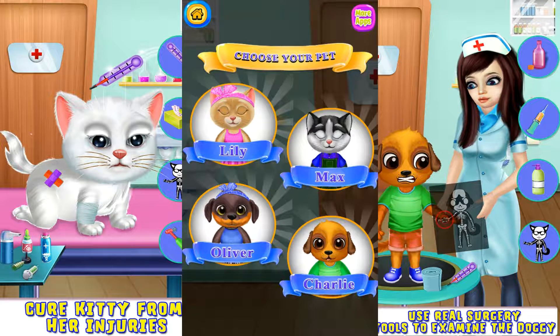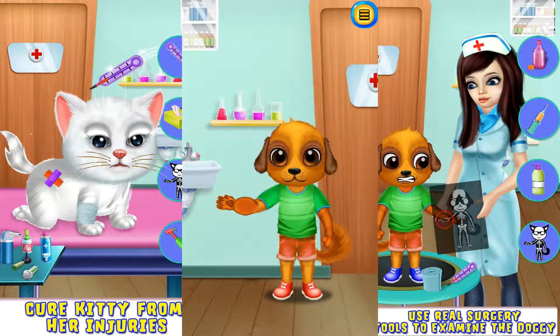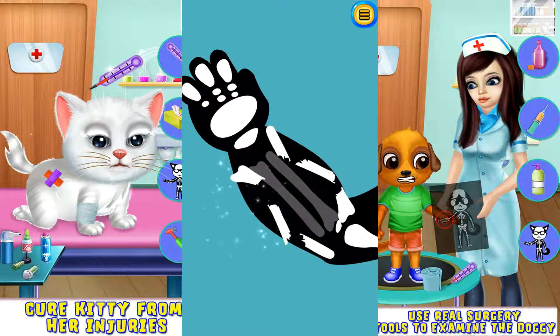Choose your pet. Charlie. There is something wrong with Owl. Let's use the X-ray machine to see what's wrong. Oh, the bone seems to be broken. Put all the broken parts to their right places.